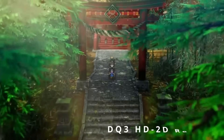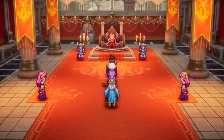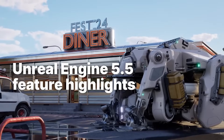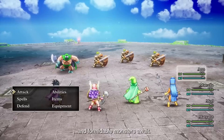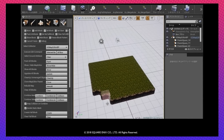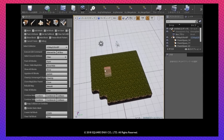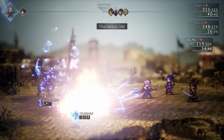Number 3: Dragon Quest III HD 2D Remake is the latest Square Enix published HD 2D game using Unreal Engine. Even though UE 5.5 released around the same time as this game, it actually still uses UE 4.27. My guess is that the custom tools created by Acquire and other development partners over the years are one of the reasons, since Octopath Traveler 2, for example, was also made with UE 4.27.